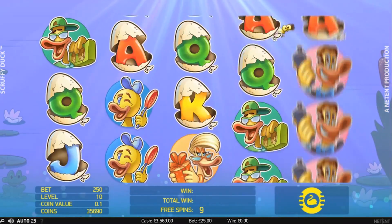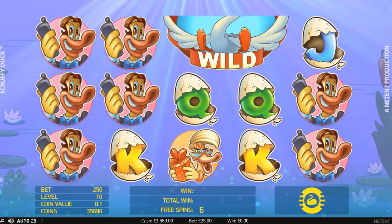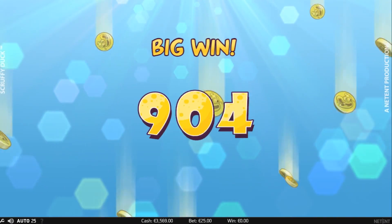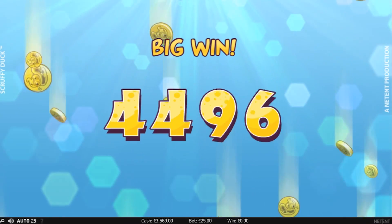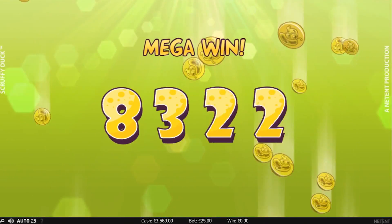Here we see how the colossal wild works. In this case, it's 2x2 symbols big. It often results in big wins, or even mega wins.